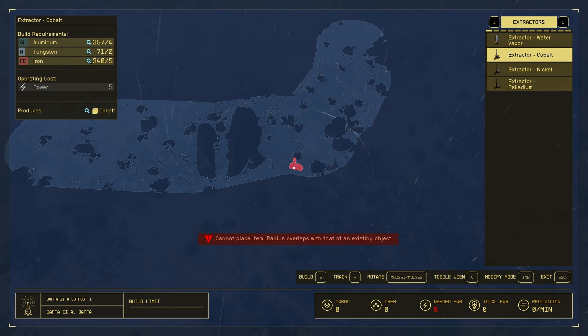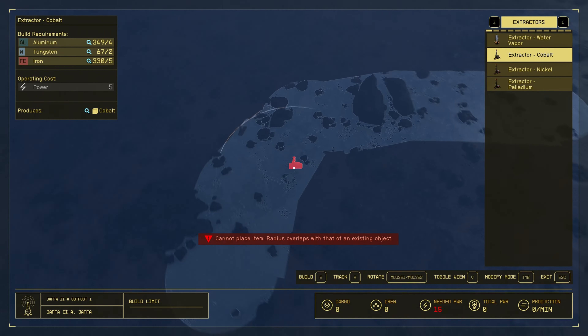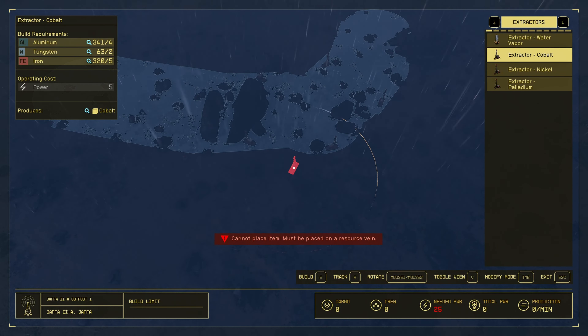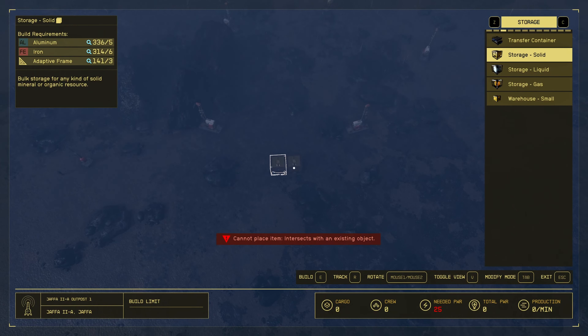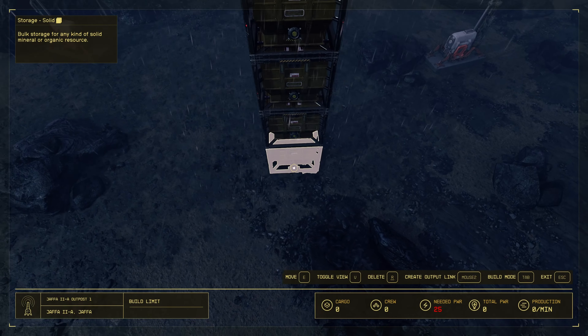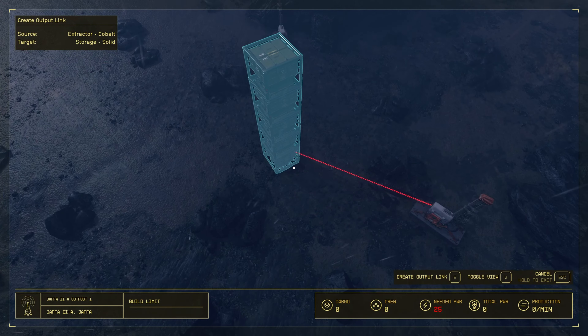I'm gonna do five again with radius overlaps. Just place them, and if you don't like where you place it you can move it later. There we go. Let's place three solid storage boxes - actually all the resources I'm using here are in the description below. You only needed to buy nickel and tungsten this time; everything else you could farm up, including copper. You should at this point be able to make your own adaptive frames and your own zero wire. Let's go with five storage boxes, connect these guys, and connect our extractors to the bottom box - our inbox.